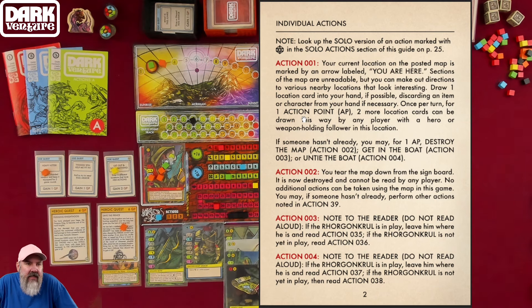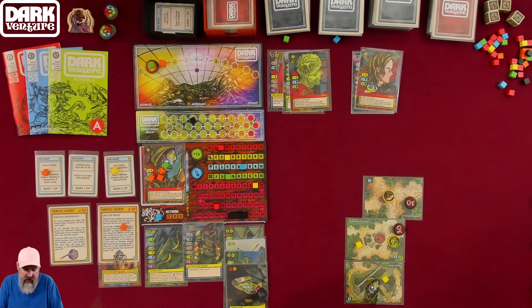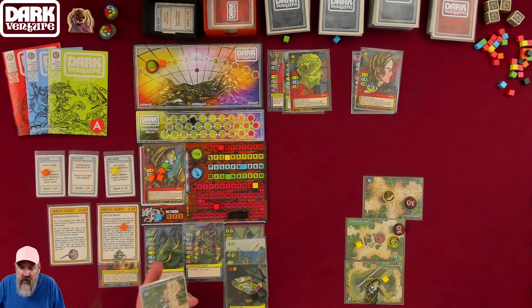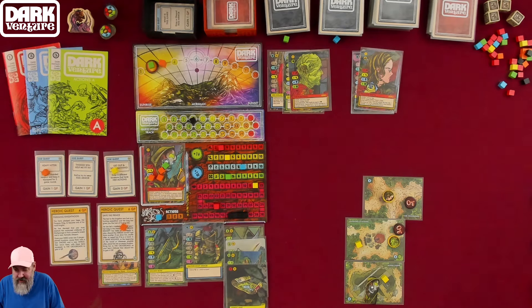Action 1 (solo version): 'You Are Here' is marked on the posted map. You can make out directions to various nearby locations. Draw one location card into your hand, discarding an item or character if necessary. Once per turn for 1 action point, two more location cards can be drawn this way. I drew Wesker's Dirt Hole and Barnard's Grave. That was a fast round two.